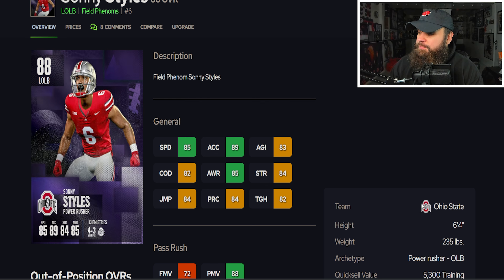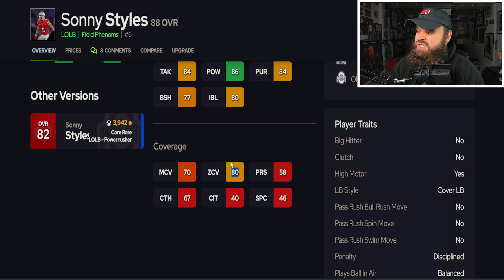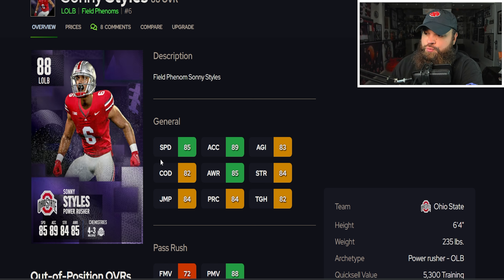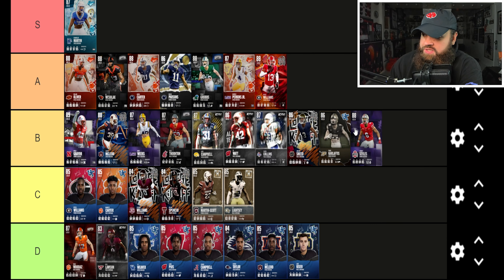Sunny Styles from Ohio State is six foot four, 235 — really good height — with 85 speed, 89 acceleration, 83 agility, 82 change of direction, a nice balance of physical stats. He has 88 power moves with lower finesse moves, decent block shed, impact blocking, and 80 zone. No pass rush traits on yes, play ball in air balance, no big hitter. A pretty solid do-it-all linebacker — I'll place Sunny Styles in the B tier alongside Yanni Carloftis.